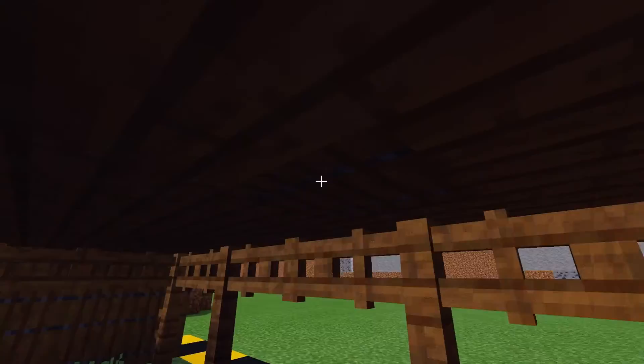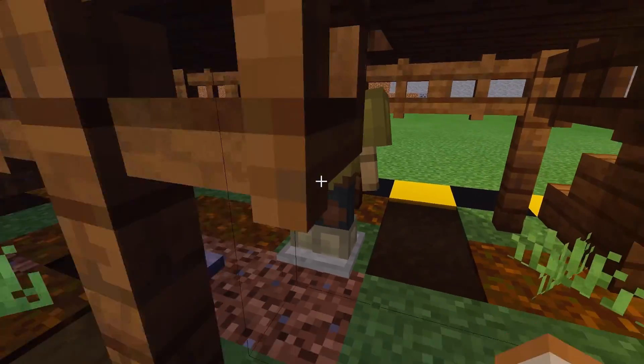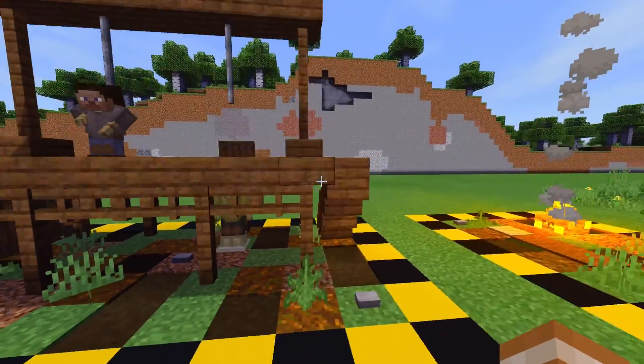There are some trapdoors underneath each prisoner's stand, and you can just drop that, and boom — he has been executed. He kind of slipped off the rope, so he might get away, but anyways, you get the idea.